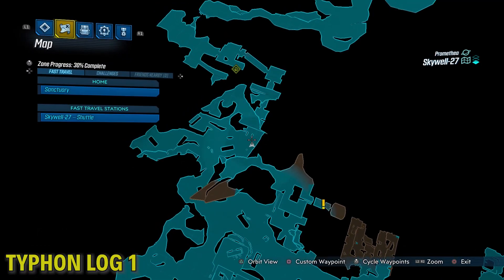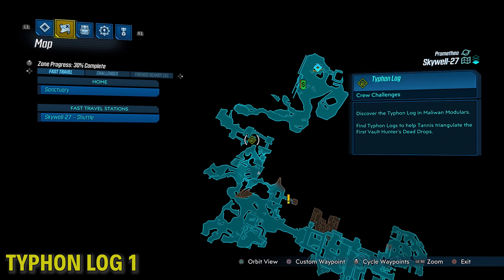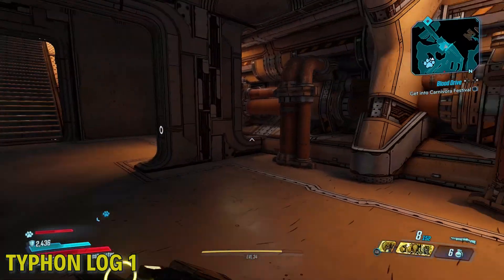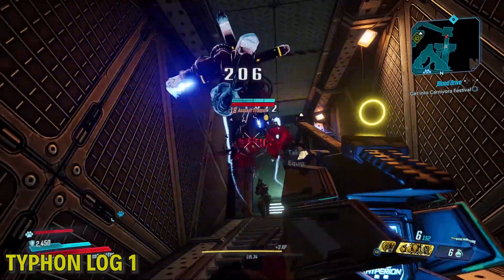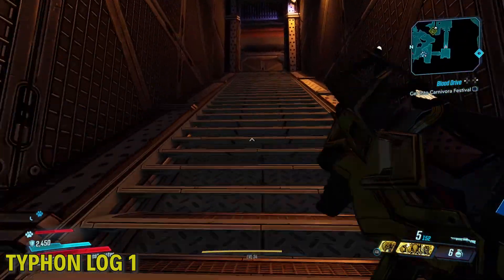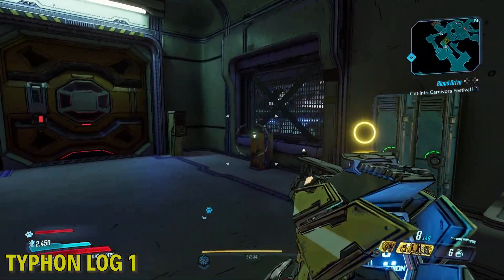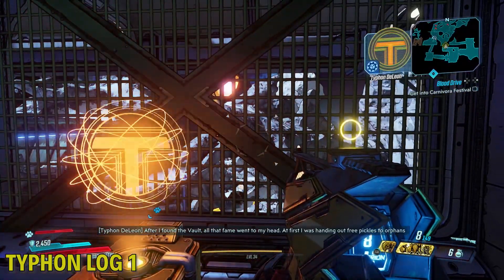Alright, moving on to the Typhon Logs. This first one is pretty close to the entrance, but to get there it's a little unusual. Basically you have to jump down and then go back up a pair of stairs. It might look like you can get here from the top, because there's an area where you jump down to. But you have to jump down there and then climb back up the stairs to find this thing.